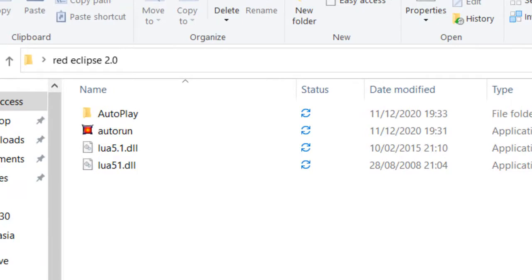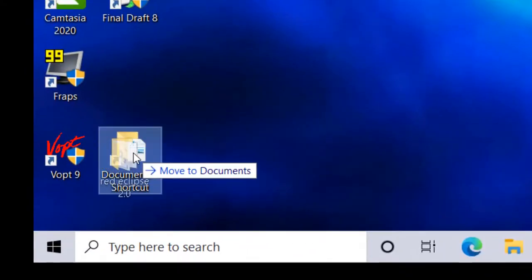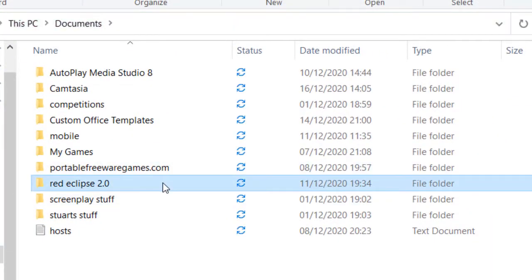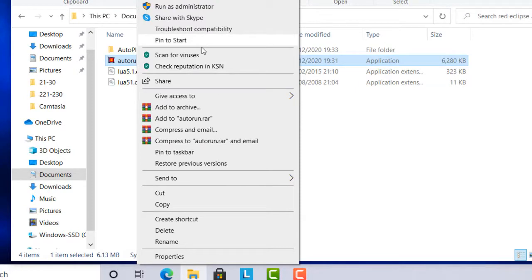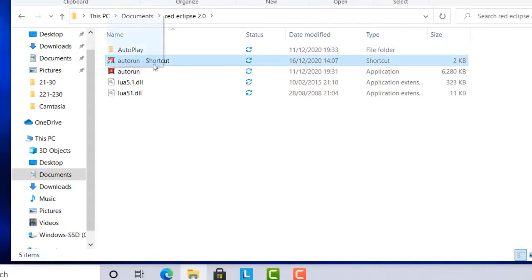You've got three options for what to do with this game. You can keep it wherever you downloaded it — your desktop or wherever — and double-click autorun to run the program. You can also put it on a flash drive and run it from there. Or the third option, what I'm going to do, is drag this folder down to My Documents, open up the folder Red Eclipse 2.0, right-click on autorun, and create a shortcut. Then drag that shortcut onto the desktop.